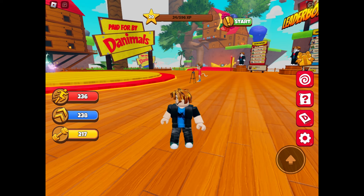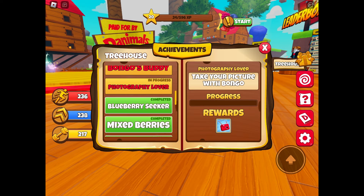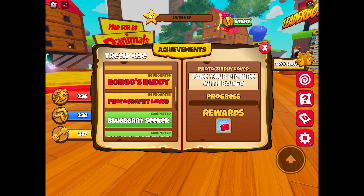Click the button with a question mark on the right side of your screen, find the quest Photography Lover. What you have to do is basically take a photo with Bongo.